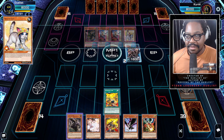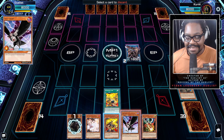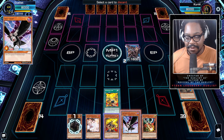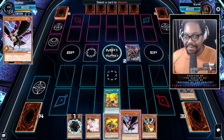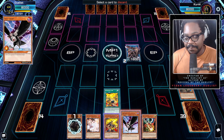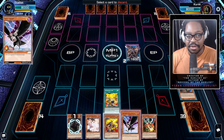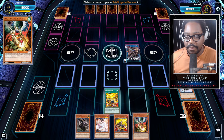Now that we've set up the graveyard with four cards, we're almost ready. We're going to use Caius's effect to send D.D. Crow to the graveyard. We run D.D. Crow because it's an omni card — a hand trap that's effective against the meta since everyone's using graveyard effects, similar to how it functions in Jesse Cotton's deck with Bystial. In my deck, because it's a Beast, Beast-Warrior, and Winged-Beast, it serves double utility as an omni card.